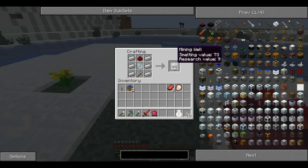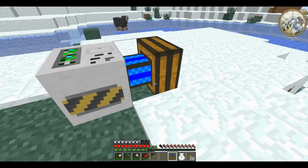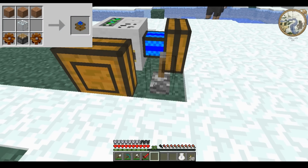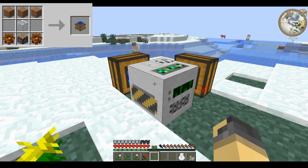And you have a mining well. The mining well has to be powered, so I just plonk it down there, put the engines around it, and you power it with a redstone current, as I showed you in the Buildcraft pipes.